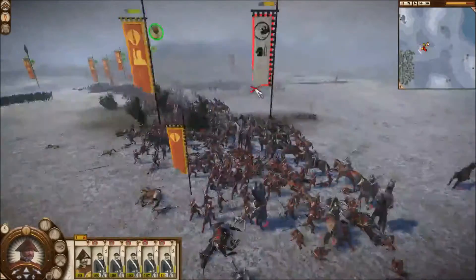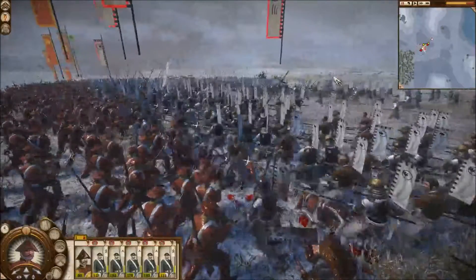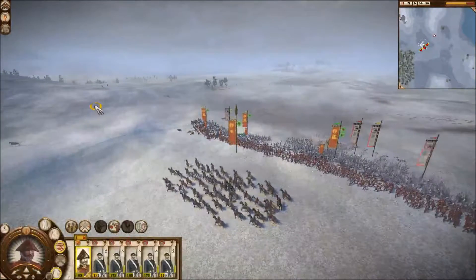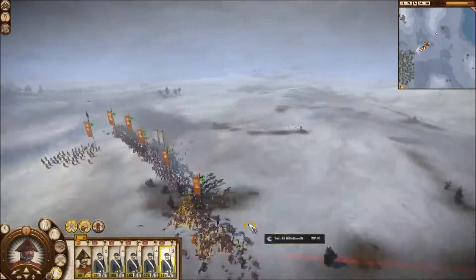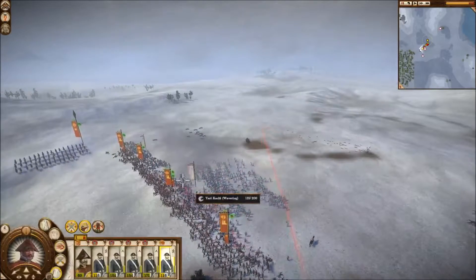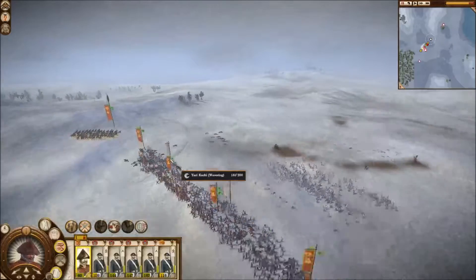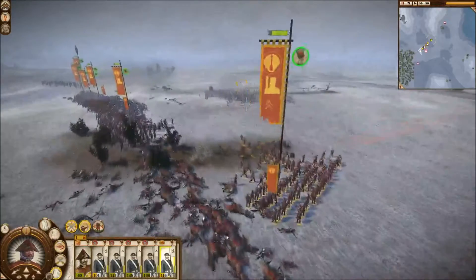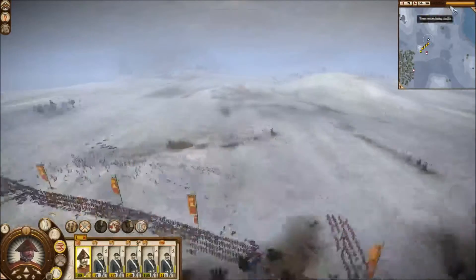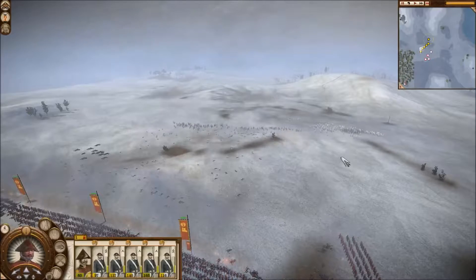I'm going to have to get my general to charge behind them. Whatever regiments aren't engaged by the enemy can just go behind them. My line infantry are not that good in melee - they have a katana and they know how to use it, but they're just not very good with it; they're much better at range. But that doesn't seem to matter too much because it looks like the entire army is wavering anyway. Just do a charge - you guys get back and let the infantry blast them. That was pretty effective.